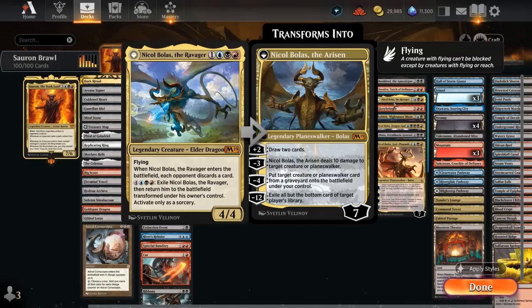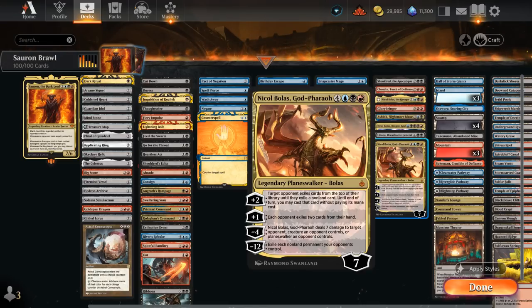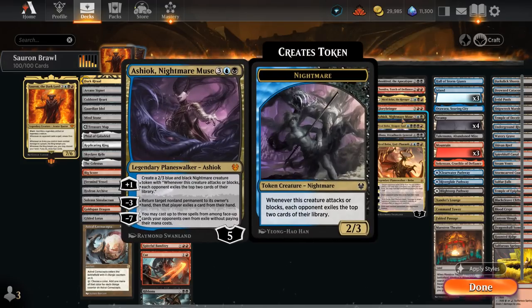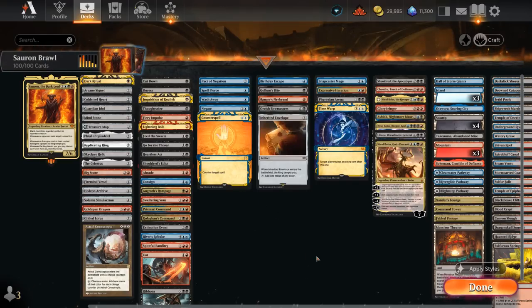We've got three Nicol Bolas variants: Nicol Bolas, the Ravager — a 4/4 flyer that makes the opponent discard when it enters, seven mana to transform, not too difficult with all the ramp. Nicol Bolas, Dragon-God at five mana is definitely worth it when we get the chance. Nicol Bolas, God-Pharaoh empties the opponent's hand with a +1, provides card advantage with the +2, and the -4 gives us more removal. We've got Glorybringer which can come down exerted dealing four damage to a non-dragon creature. Ashiok, Nightmare Muse can deal with all sorts of permanents using the -3, make the opponent discard, and create nightmare tokens. Liliana, Dreadhorde General has great synergy with the mass armies from Sauron — whenever a creature dies we draw a card, and she can also make each player sacrifice two creatures.